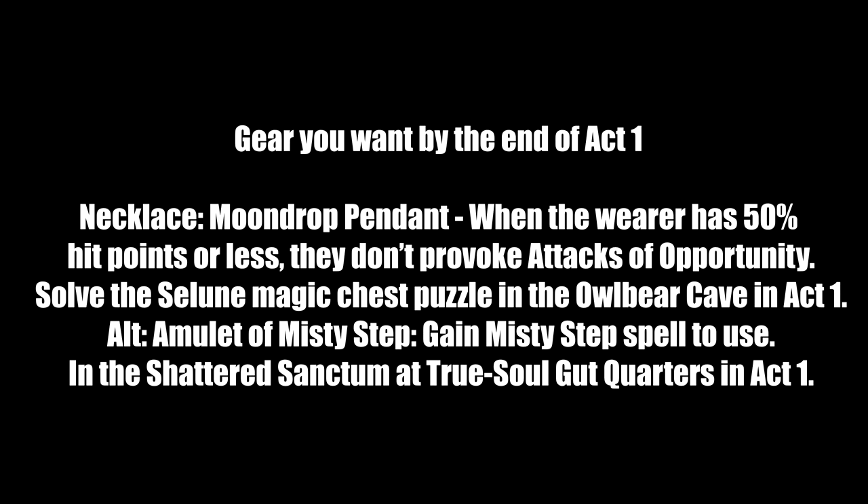For necklaces by end of Act 1: the Moondrop Pendant — when the wearer has 50% or fewer hit points, they don't provoke attacks of opportunity. Great for stealthing in and out. Solve the Selûnite magic chest puzzle in the Owlbear Cave in Act 1— don't bring Shadowheart as she highly disapproves. A nice alternative is a necklace that grants Misty Step, giving a total of up to four Misty Step uses if you're Githyanki with boots and the Gloomstalker version. Find it in the Shattered Sanctum at True Soul Gut's quarters in Act 1.